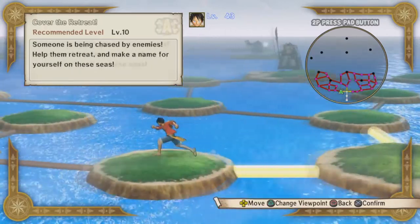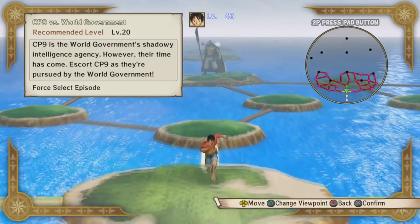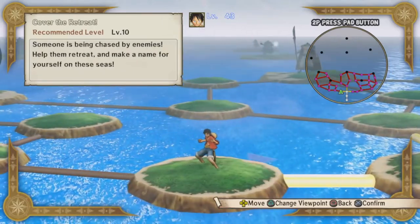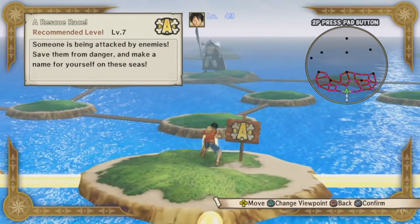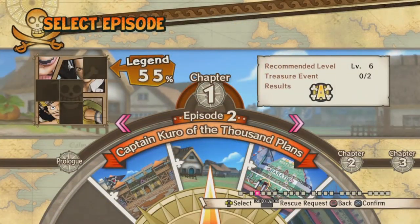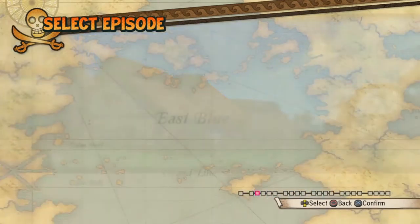You get to face characters like Brook as an enemy when they should be an ally — something like that. Because this is the Dream Log and you get to fight so many different people, which is really, really nice. So I'll show off the controls by going into the Legend Log on the Captain Kuro level, so I can show you most of the combos and the Kizuna Rush effects. The Kizuna Rush effect I think is a new thing in this game.